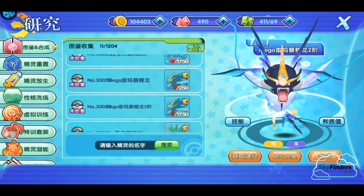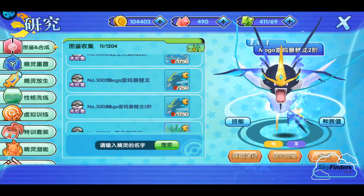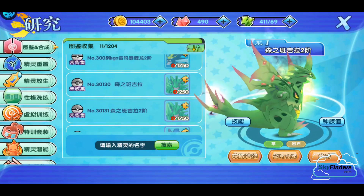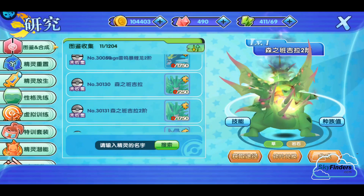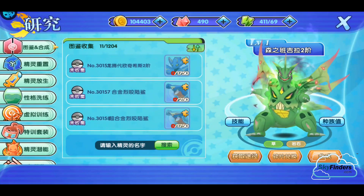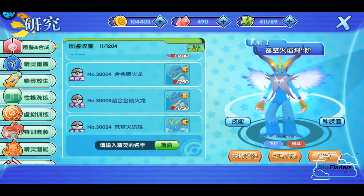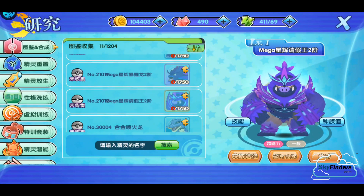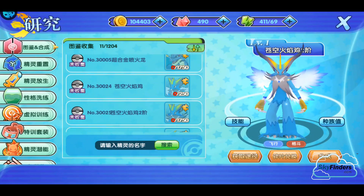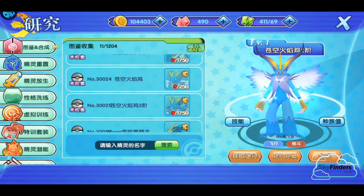They should launch these three new Pokémon, and you can collect those Pokémon before the update. After checking, Charizard is already launched in Monster Weekend. The next Pokémon is Blaziken - it's a flying and fighting type Pokémon.